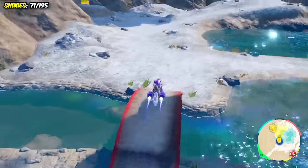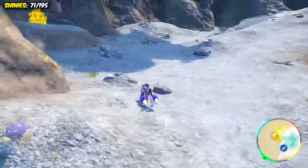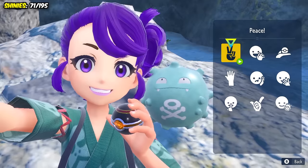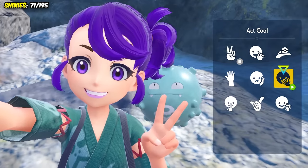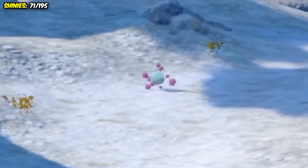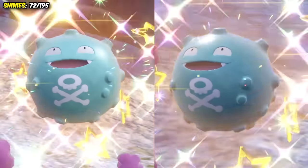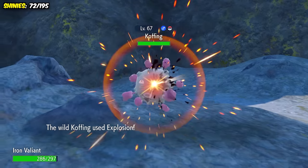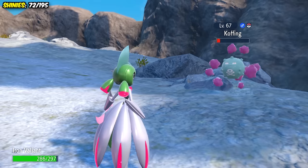Our next hunt had something pretty crazy happen. As I was hunting for Koffing, I ended up finding a shiny after around 45 minutes. His turquoise colour scheme with the purple smoke honestly looked so good, so I decided to get a few selfie shots with him — and as I exited the camera to go catch him, I spotted a second one off in the distance! I absolutely love it when two shinies spawn at the same time! Also, you wouldn't believe the amount of times I had to reload the game due to them killing themselves with Memento or Self-Destruct — like six or seven times between the two. We evolved one into Weezing.